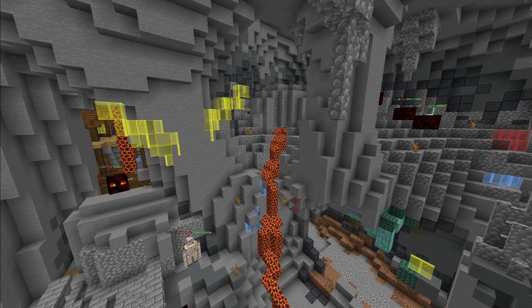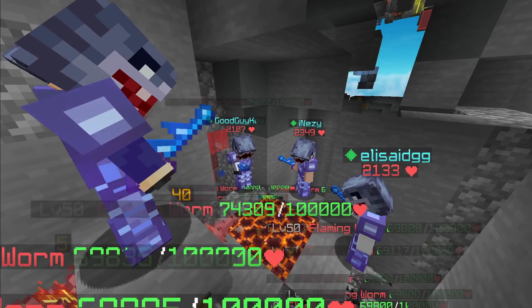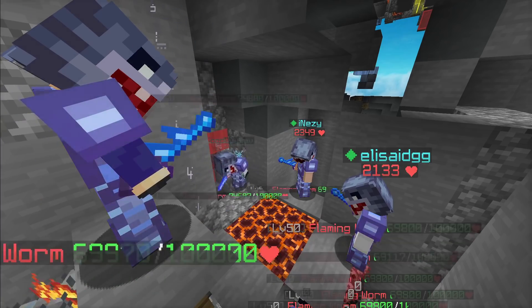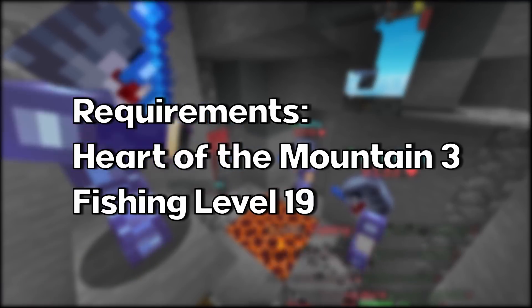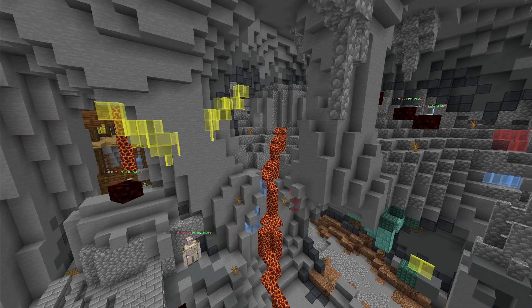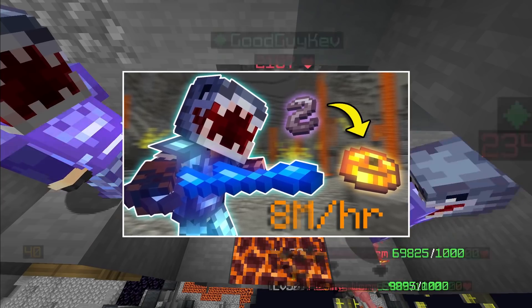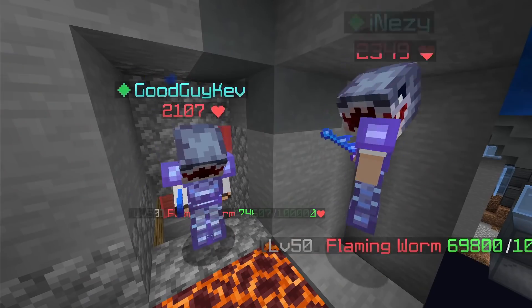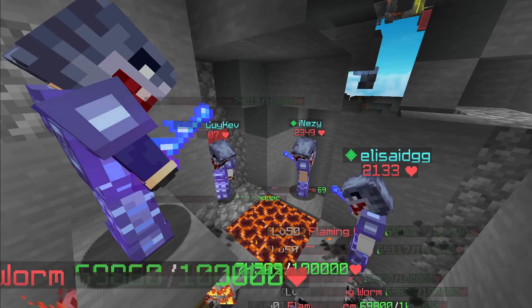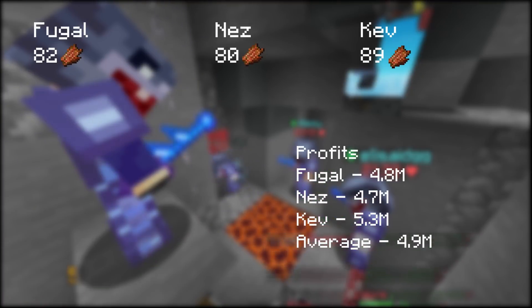The next method moves us into the mid-game stage of progression of Skyblock, and yet again involves the crystal hollows. Worm fishing. Fishing up flaming worms allows you to obtain worm membranes, which are used to forge several different mining tools. The requirements for worm fishing are Heart of the Mountain 3 and Fishing 19 in a very specific location. You must be in the Precursor Remnants portion of the crystal hollows and above Y equals 64. If both of these are met, you can fish flaming worms out of any lava pool you find. All three of us used full shark scale armor and Rod of the Sea, and were able to get an average of about 83.6 worm membranes in an hour, netting us a mean value of about 4.9 million coins.